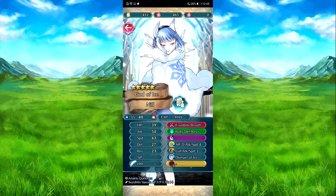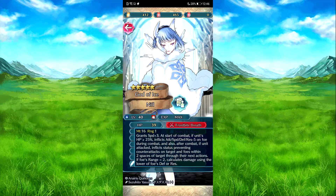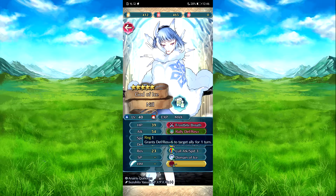And Nithil - she was leading last year, so she's pretty good. She's the Cabaret Dragon again. Frostbite player - speed plus 3 at our turn. If HP is over 20%, inflict attack, speed, defense, resistance minus 5 on foe during combat. And also after combat, if she attacks, inflict status preventing foe counter attack. Rally defends resistance plus 6 to target, lasts one turn.